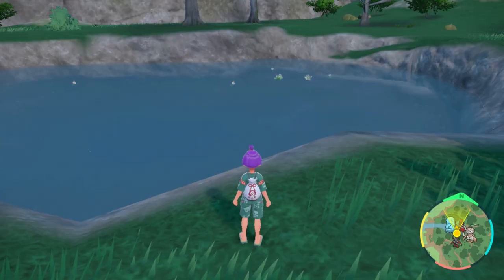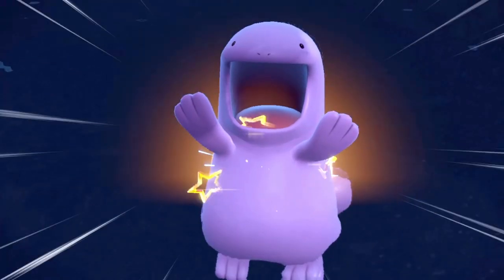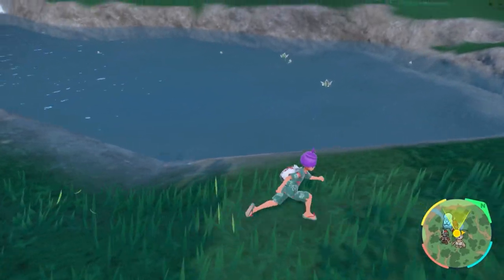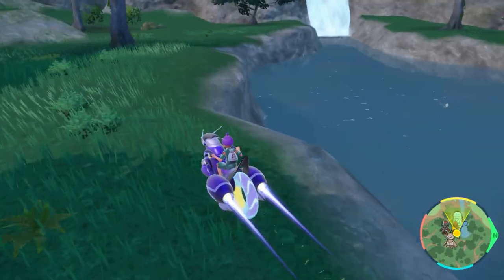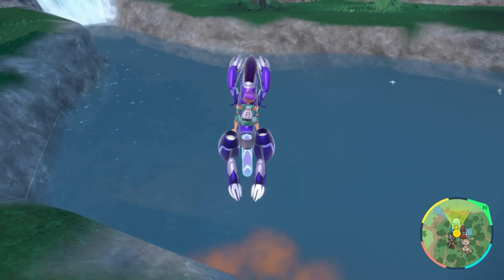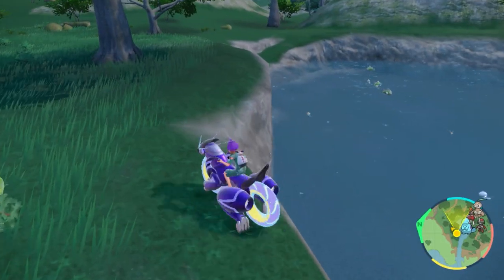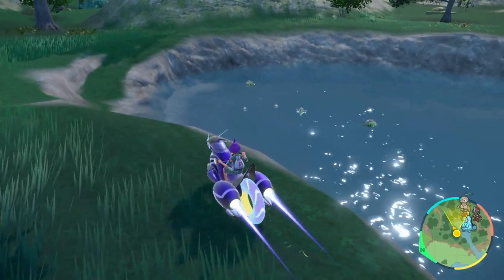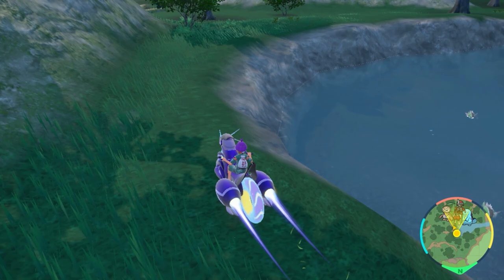You might also get lucky and find a Quagsire in here. It's quite a difficult hunt to get one over here and the spawns sometimes act up. Some people like to hop in the water and KO the Pokemon one by one to get new spawns consistently. You could also circle the lake if you don't want to stay at that edge — it's really a tailored hunt to whatever you think may work for you.